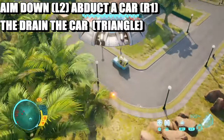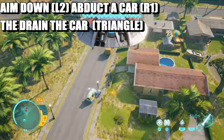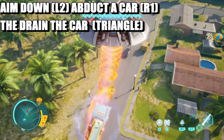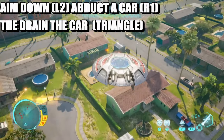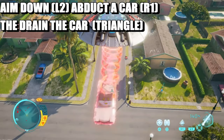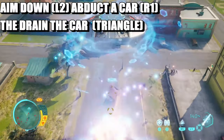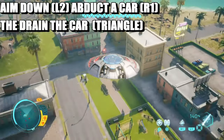To drain it you've got to press L2 and triangle. I wanted to abduct it first, so let me restart because I did it the other way around. What you're going to do is abduct a car first, and once you've done that you're going to start draining it by pressing triangle. And that is it for this video, so thank you for tuning in, stay tuned for more.